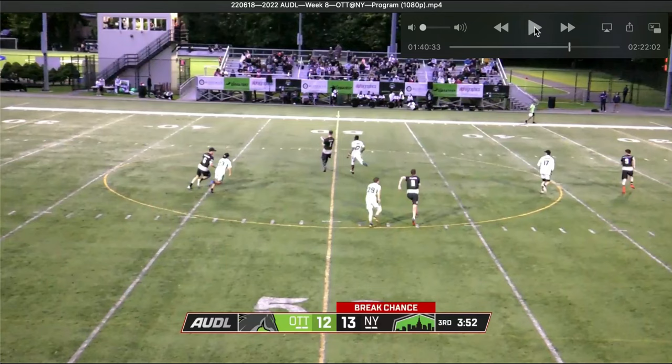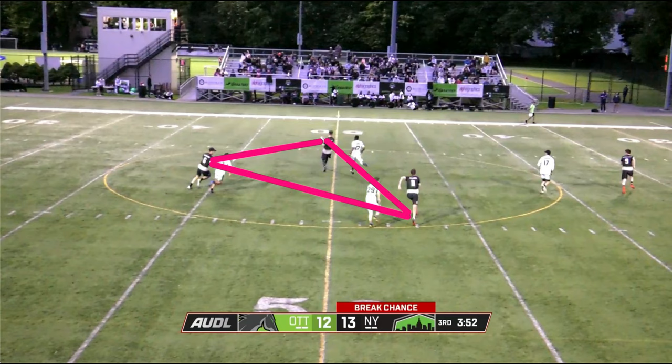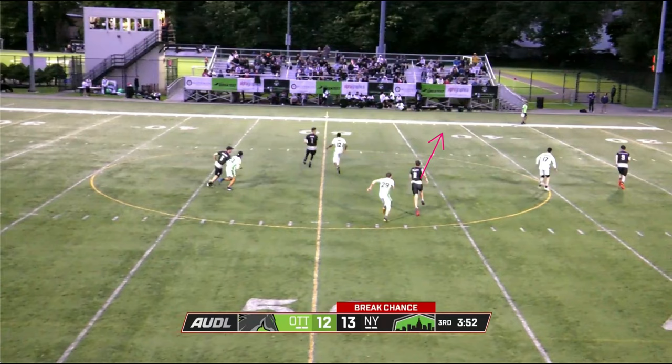Once again, we find ourselves in a new triangle formation. Similar to the last sequence, Ryan is going to look me off upline because the wind is a little bit too tight, and he's going to dump the disc back to Charles. After that happens, I'm going to counter my momentum and take advantage of my defender over-pursuing to open up an easy open-side upline.